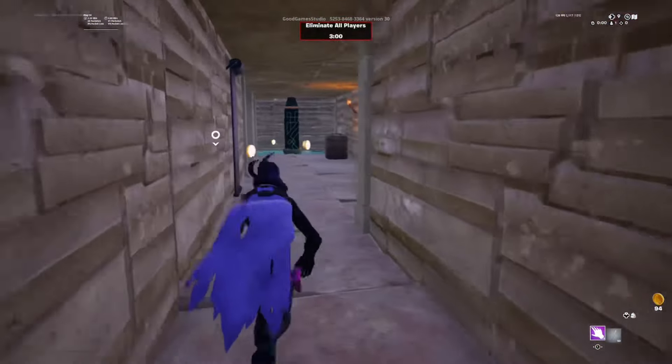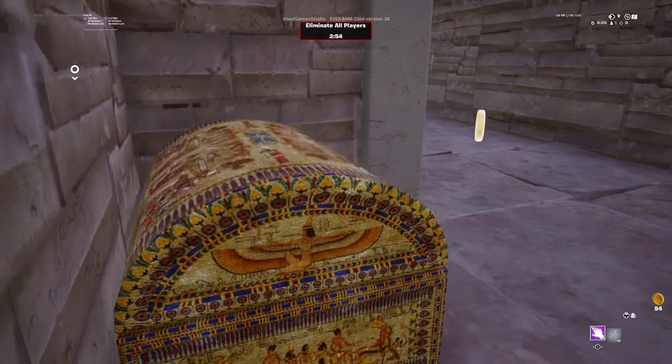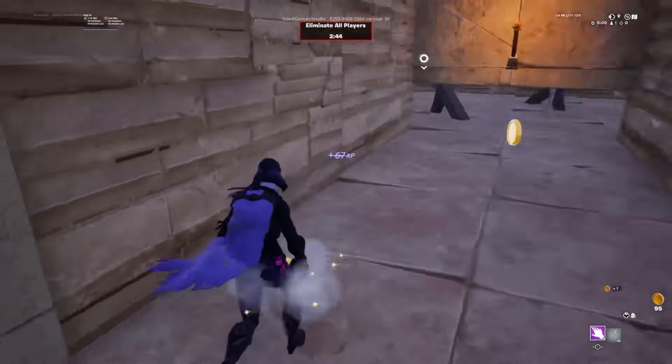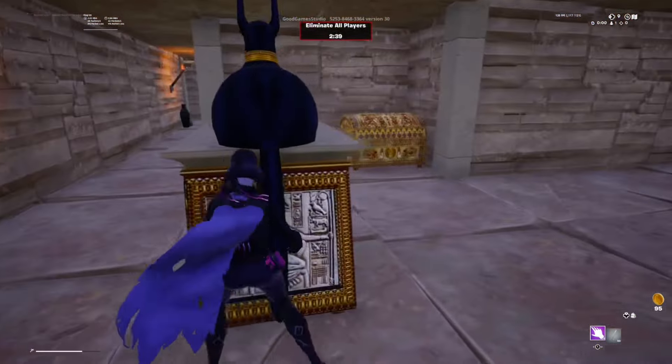It took me a minute to find all these little spots, so I'd appreciate if you dropped a like because I worked really hard on this video. I personally use this spot a lot — why would the killer want to go on top of this or even close to it? There's nothing behind it, there's not enough room. If you've made it this far in the video, make sure to comment your name and I'll be choosing a random winner at the end of the month to win 2800 vbucks.